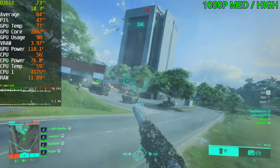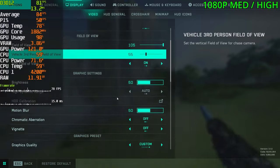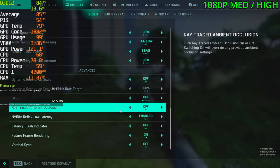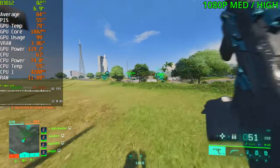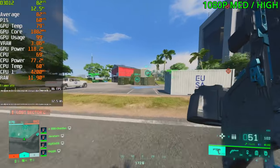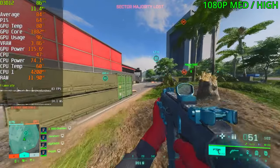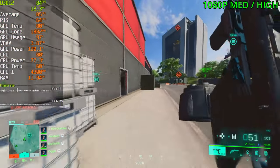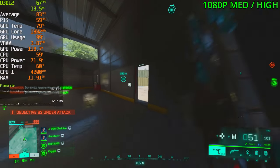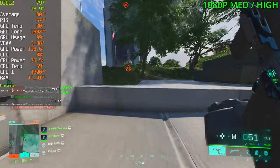Our fourth game is Battlefield 2042, playing at 1080p at a mix of medium to high settings, no ray tracing. FPS is sitting in the 80s up to the 90s occasionally. You could lower the settings or use DLSS to get more frame rate, but playing at 80 FPS is not that bad. For a competitive game like this you might prefer 120 or 140 FPS, which could be hard to achieve with these current settings.